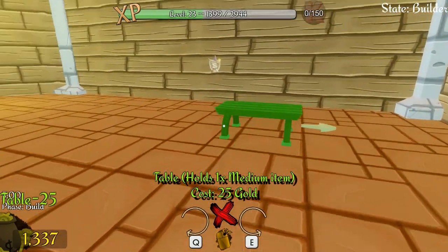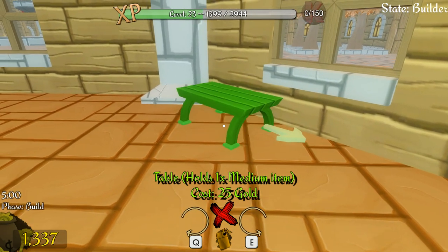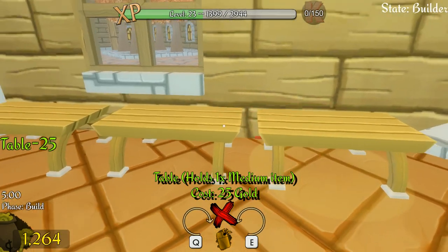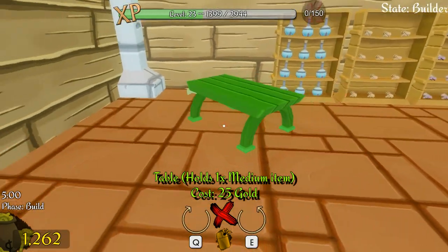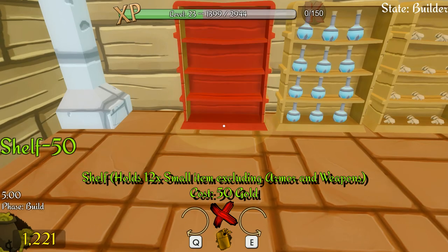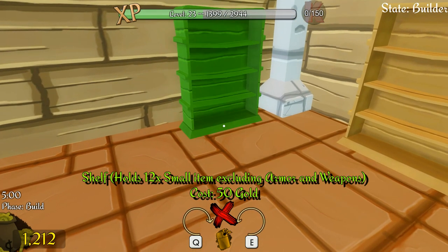Tables are only 25 gold each so we can get a couple. I'll rotate that one round and put a few tables up through there so we've got room for shields and things. I want another set of shelves because we can put belts on the shelves — the iron belts go on the shelves there. There's also the gauntlets, so I'll put a shelf there for those as well.